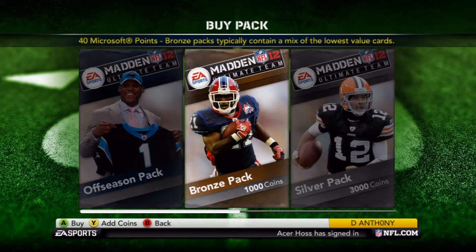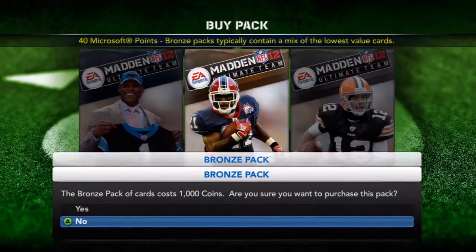Let me wait for it. Yeah, you see the coin — you want to make sure you have at least a thousand, and if you don't, just go ahead and play like a tournament game and that'll get you a thousand. So then you want to click Bronze Pack, A, and then A, and you purchase a pack.